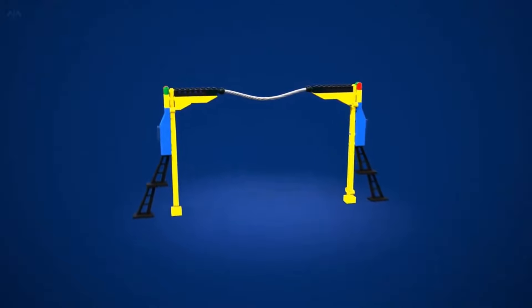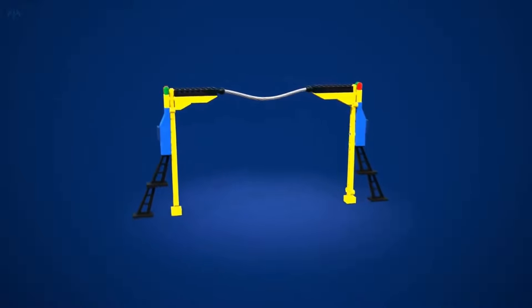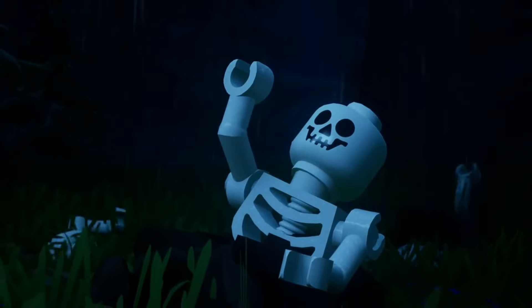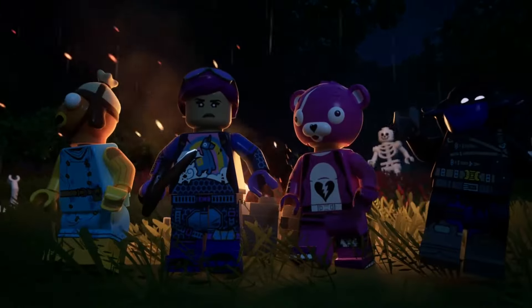Players might soon benefit from increased traversal speed with the rumored arrival of zipline poles in LEGO Fortnite. Inspired by games like Death Stranding, this feature allows players to set up ziplines, enhancing navigation across their LEGO Fortnite world.